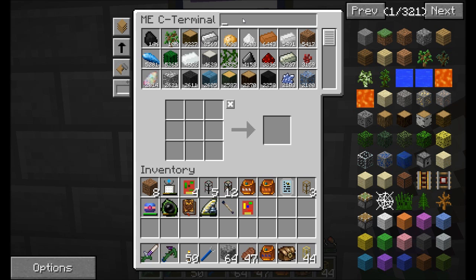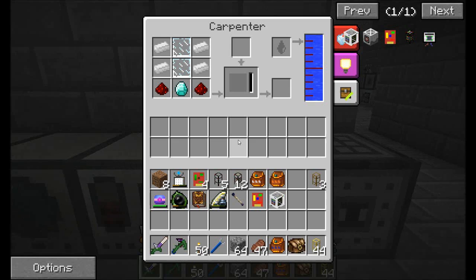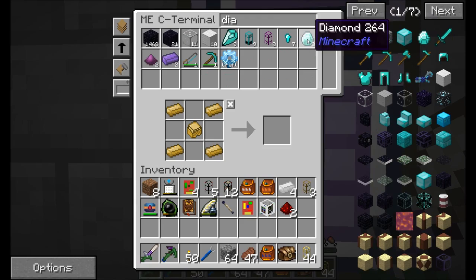The last thing I'm going to want is an analyzer. The analyzer is pretty much a machine or block form of the bee-alizer. The thing is, instead of using honey drops, it's going to use liquid honey. So we're going to need another analyzer because I just burned that up - I think I had stuff in there, so that was probably a mistake. But tin, redstone, diamond, and glass. So low on diamonds - forget it, I'm not even going to replace it. That's how low on diamonds I am.